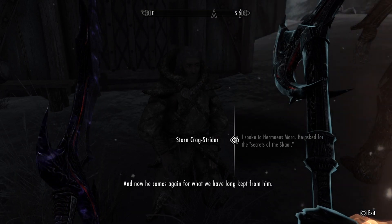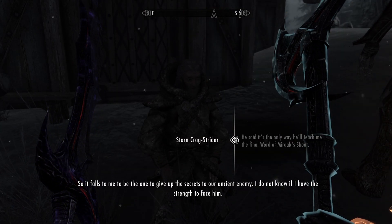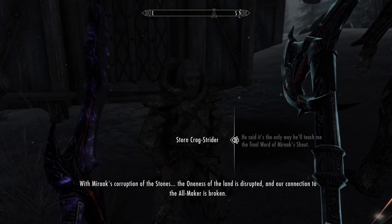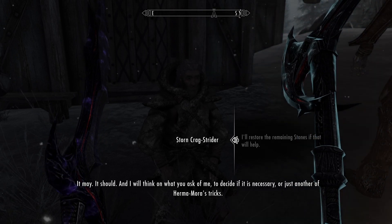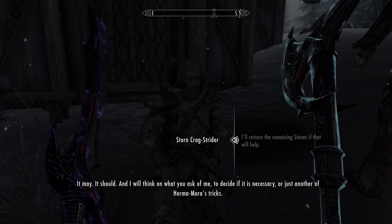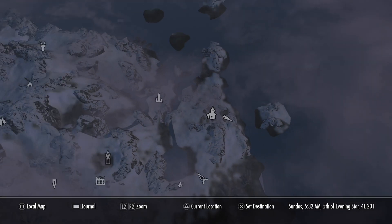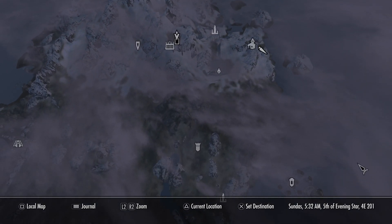He is the source of Miraak's corruption. You want to speak to him about this. 'We have many tales of Hermaeus Mora trying to trick us into giving up our secrets. And now he comes again for what we have long kept from him. It falls to me to be the one to give up the secrets to our ancient enemy. I do not know if I have the strength to face him. You must cleanse the other stones so that I can draw power from them.'